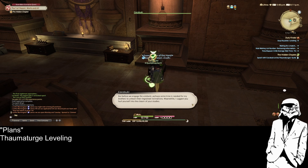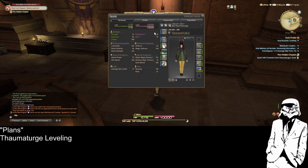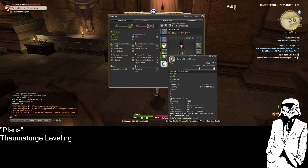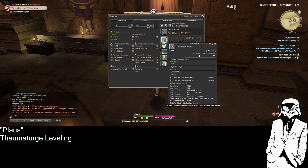But before we engage the void scent, perhaps some time is needed for my brothers to unlearn their ingrained inclinations. Meanwhile, I suggest you curl yourself into the chasm of your studies — your fearless thaumaturgy is a beacon to us all. Okay, so level 21 — I think I already have that. Level 17, level 15 — I should do the legs, except there's no legs, so level 25.